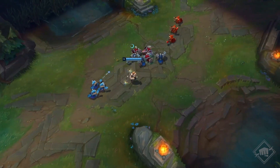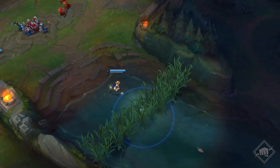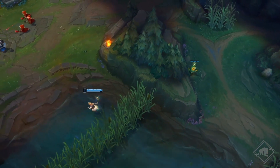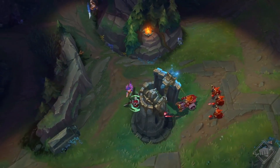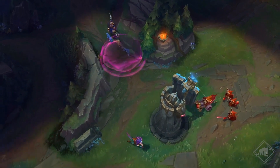Und das sind nicht die einzigen Änderungen an der Karte. Hier auf der mittleren Lane wurde das hohe Gras weiter nach hinten verlegt und wir haben die Mauern für eine bessere Symmetrie auf der roten und blauen Seite angepasst. Damit sollte die mittlere Lane für viele Champions sicherer sein, vor allem für weniger mobile Magier.